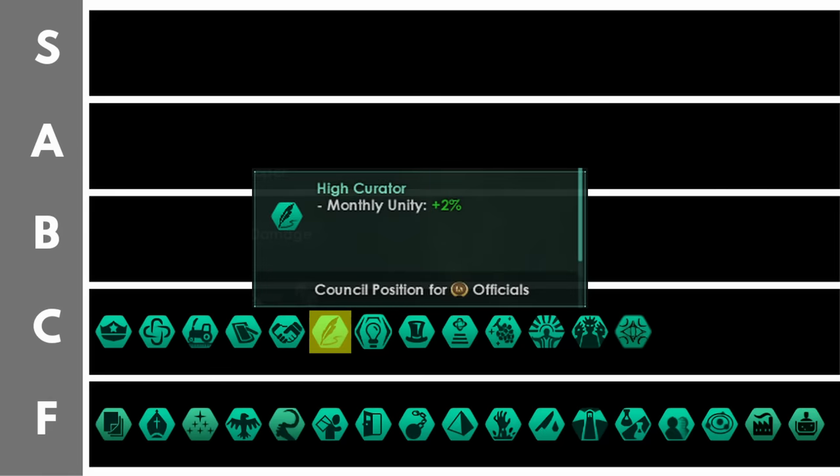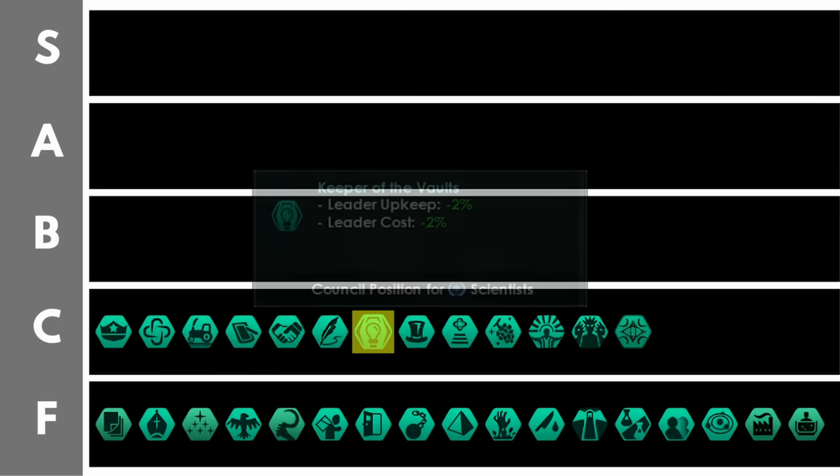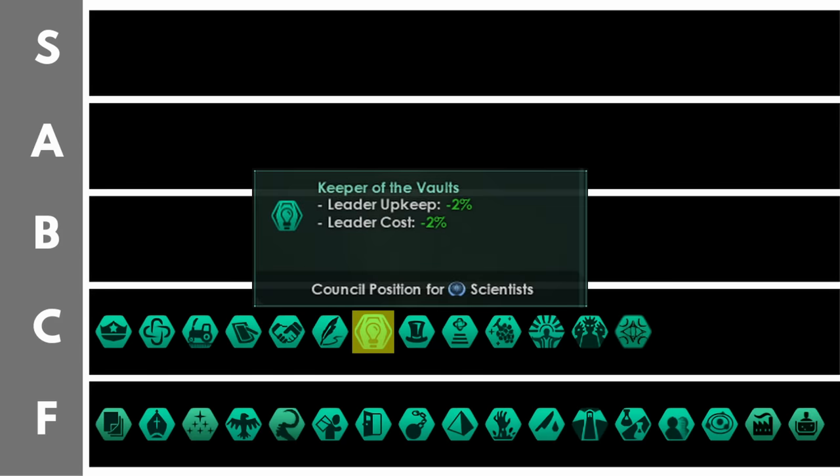The high curator boosts your monthly unity by 2% per level. This can give you a healthy boost to your overall unity output empire-wide, though when we compare it to other bonuses you're going to be getting it is actually quite a small addition. Keeper of the vaults reduces your leader upkeep and leader cost by 2% per level, meaning recruiting and maintaining leaders will be cheaper. Leader upkeep relative to your unity income probably peaks around year 20 or 30 up to around year 50 or 60 — that is the best time to have a keeper of the vaults.